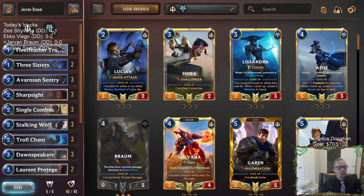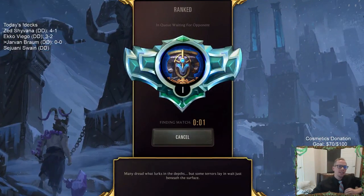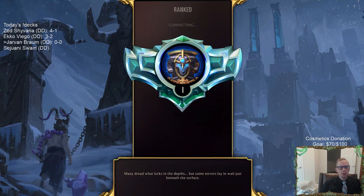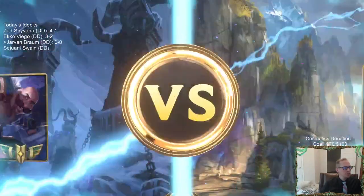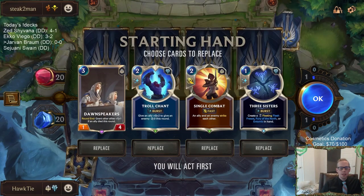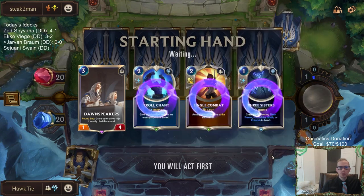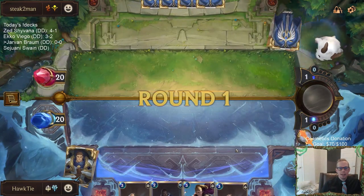Alright, let's give it a try — Jarvan Braum Dawnspeakers, a little long so we'll just shorten it to Jarvan Braum. Let's play five games in ranked. Playing against some Lurkers — Lurkers have been pretty popular today. I'm going to send all the spells back and keep the Dawnspeakers, and look for some more units. Single Combat is another way to have an ally die.